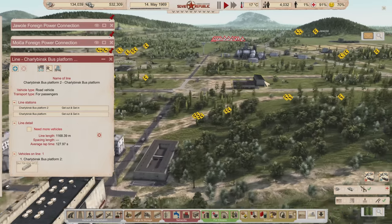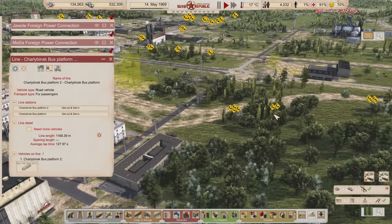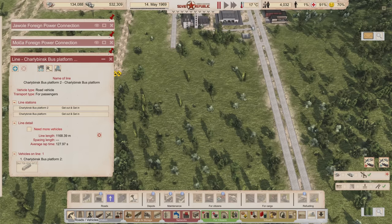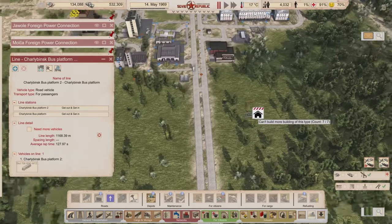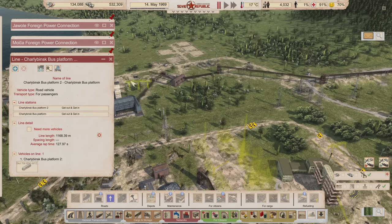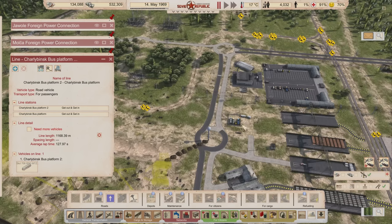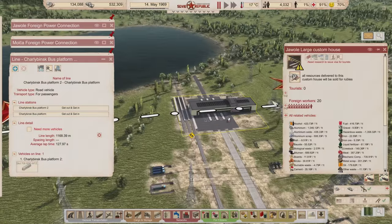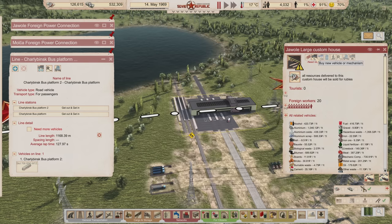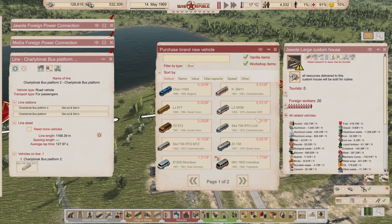I might have disrupted something but whatever - I probably don't have the steel for the depot anyway. I already have all seven depots used. Let's see if there are any used buses - it's not a big discount but it is the same exact model we're already using, so a discount is a discount. We'll send it over there and get a new one too.